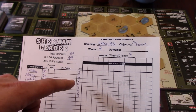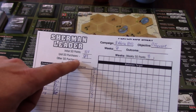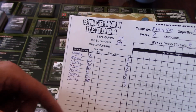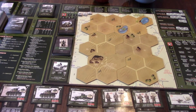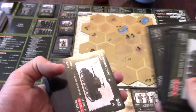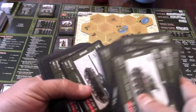I'm in the North Africa 1942 campaign, eight weeks long, eight weekly SO points, and the objective is Offensive. My unit purchases total 84 SO points so far — that's what I bought to start the campaign. This is only half my forces; these are just the ones I'm taking into the first fight. You'll take and pick through your stack of unit cards, which includes multiple tank types — M3s, different Sherman variants, the 75mm and 76mm — plus infantry, half-tracks, and more.